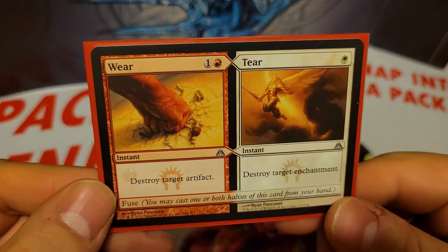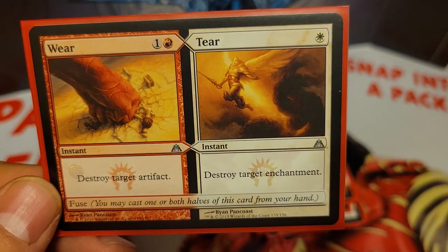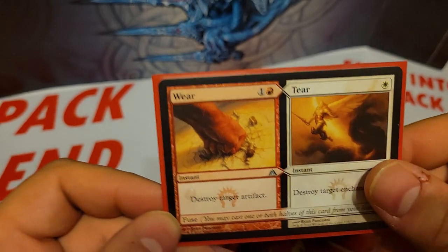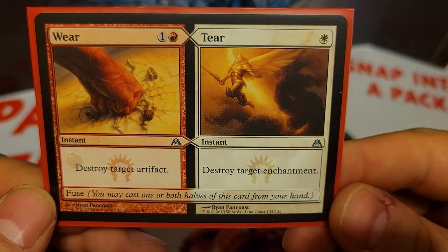We have a split card, Wear and Tear. Wear is 2 mana, destroy target artifact, and Tear is 1 white mana, destroy target enchantment. And then you can fuse it — if you pay both costs, so 3 mana total, you choose both halves.